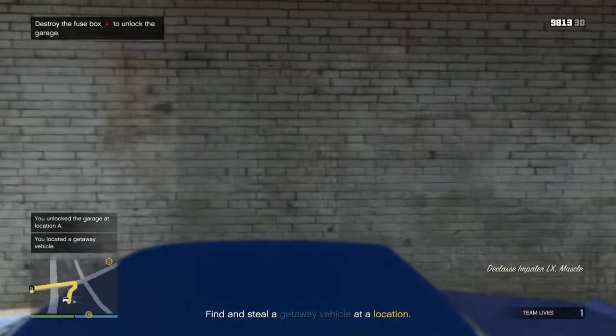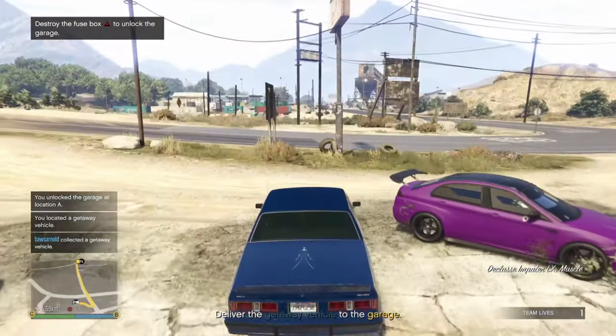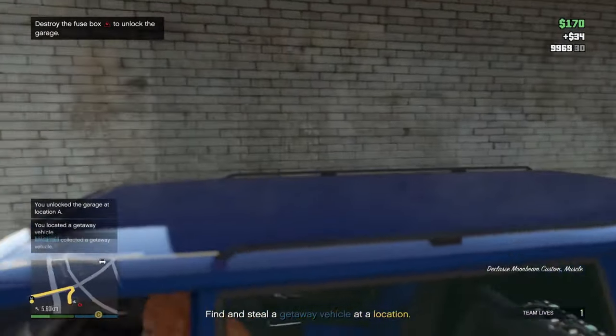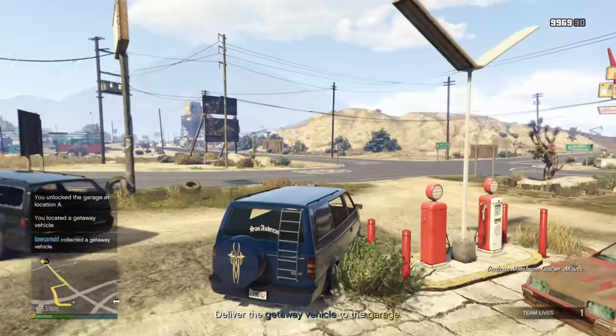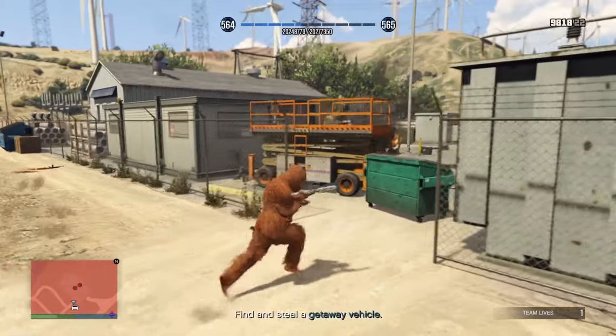For Location A, the vehicles I've gotten so far are the D-Class Impaler LX and the Moonbeam — both muscle cars. These are slow vehicles that are harder to handle, so I don't really recommend them as a getaway vehicle.